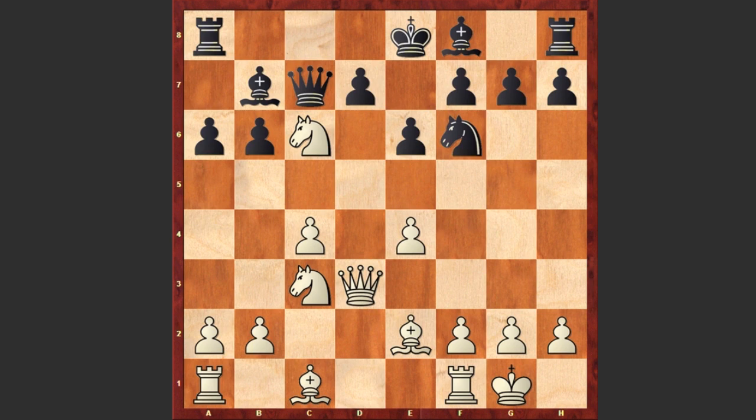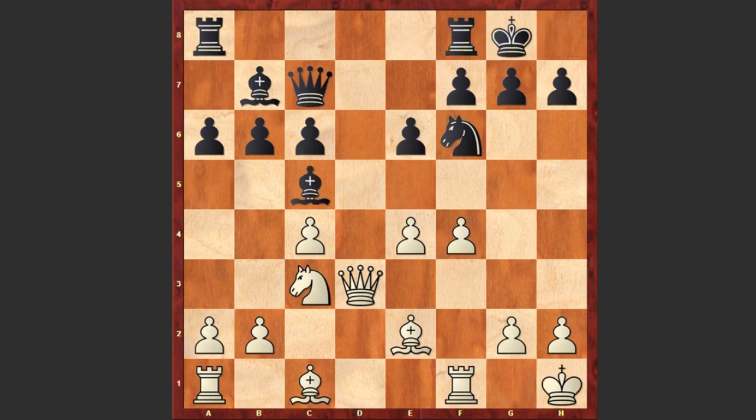Nc6, Nxc6, dxc6 — at that time this was a novelty. It looks like a better decision than Bxc6, as later black will be able to improve her structure with c5. F4 — white is trying to organize an attack on the kingside. Bc5 check, Kh1 and black castles kingside. E5, freeing the e4 square for the knight.